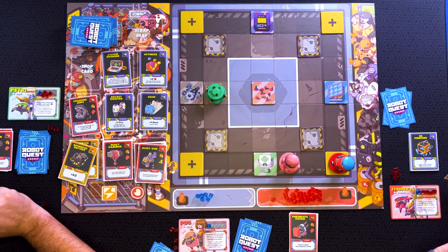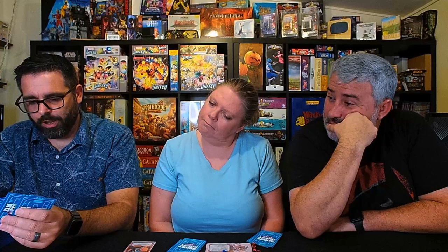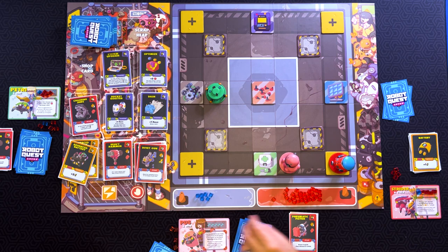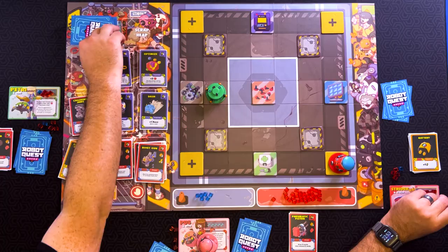Two energy. You only have one health though, right? She does, yes. I'll use two energy to sniper. I'll take your final blue. Joink. And then we didn't refill the shop. Oh, my bad. Tesla Coil — seven energy, two damage, one range. If you pay any amount of energy or batteries, add that much damage to this attack.